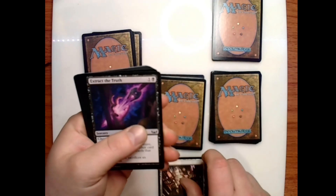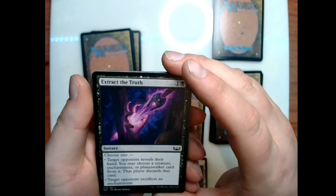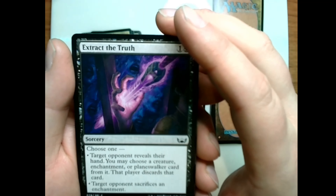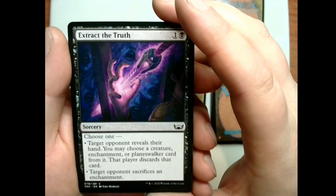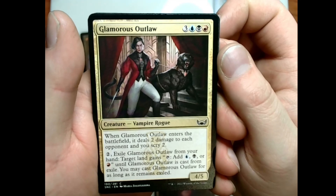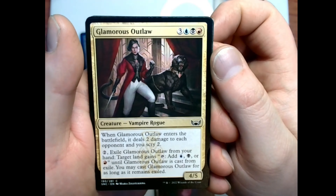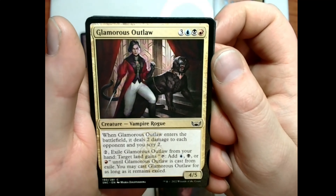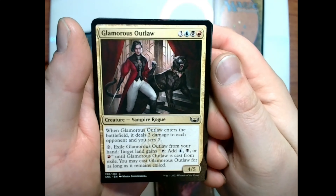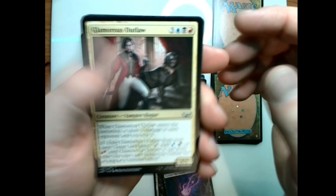That is an Island, W. Fleming illustration, number 78 of 81. We've got Extract the Truth: one and a black sorcery — choose one: target opponent reveals their hand and you may choose a creature, enchantment, or planeswalker card from it, that player discards that card; or target opponent sacrifices an enchantment. We have Glamorous Outlaw for three blue-black-red — a 4/5 vampire rogue. When it enters the battlefield it deals two damage to each opponent and you scry two. Pay two and exile it from your hand: target land gains 'tap to add blue, black, or red' until Glamorous Outlaw is cast from exile, and you may cast it for as long as it remains exiled.